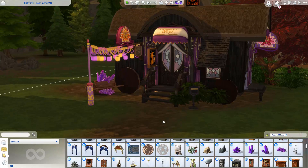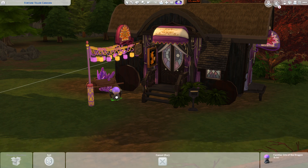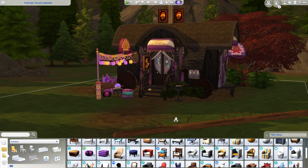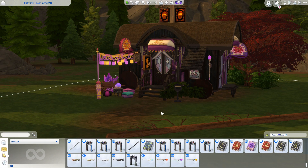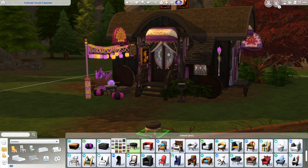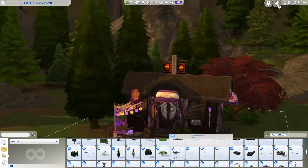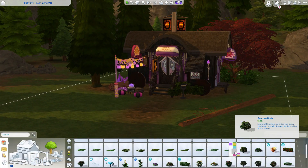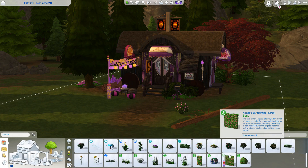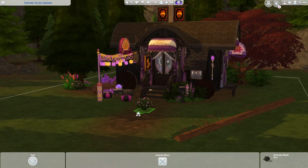I'm pretty much done with the shape of the caravan right now. As you can see, it is tiny — it's very small. I think it is a seven by three, so it's pretty much a tiny house. I wanted to keep it small because it's a caravan; I wanted it to look legit like it's actually a caravan, and those are typically pretty small. I played around with the sizing before recording and this looked the best.